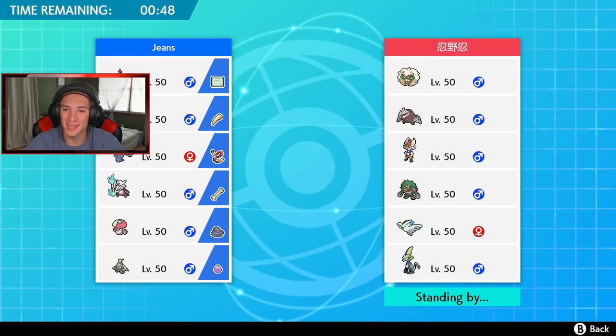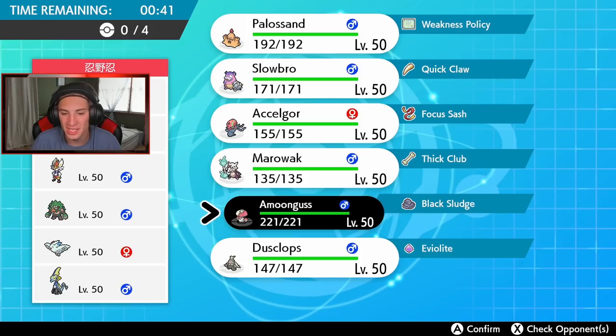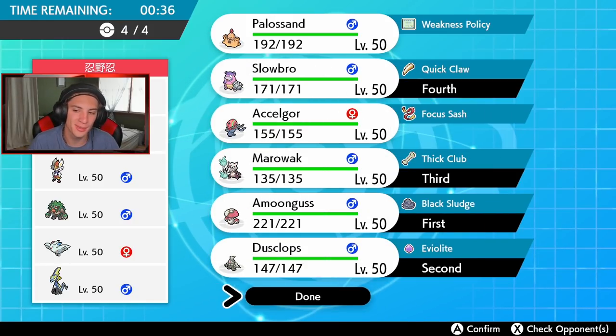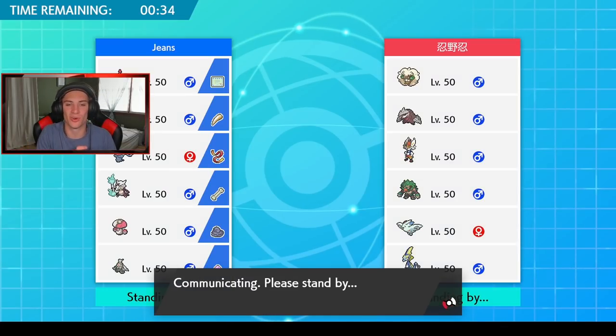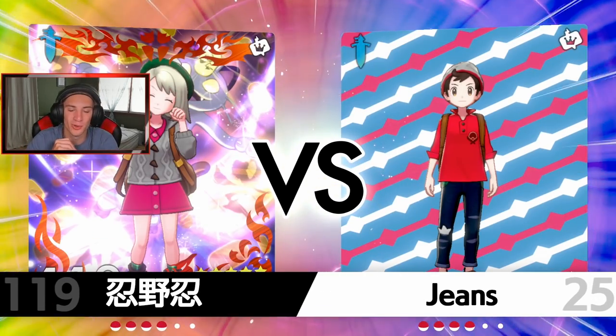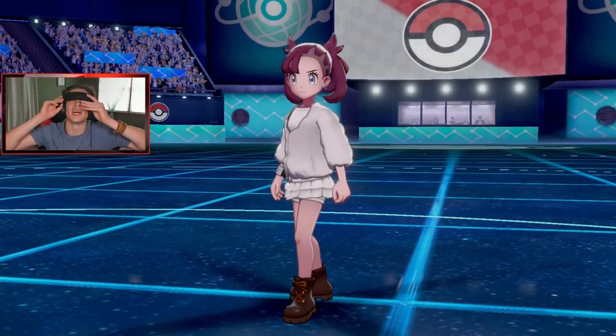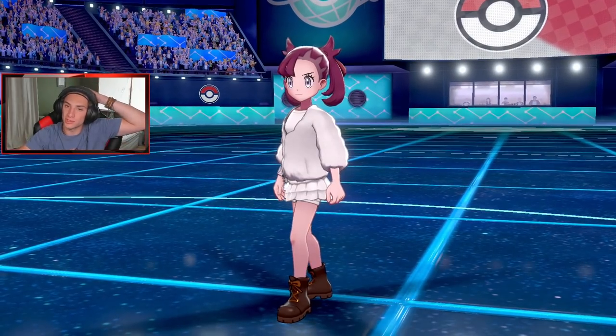Triple starter team for the second battle — this guy has Cinderace, Rillaboom, and Inteleon. This team looks a little crazy with Tailwind. I've got to get Trick Room set up, so I'm going Amoonguss and Dusclops to make sure I get that. Then I'm gonna go Marowak and Slowbro. We're 0-1, so I'm looking for a big fat win. That first battle was pretty cool — we got to show off Water Compaction and the Weakness Policy trigger at the same time. But I'd give Palossand a little more special attack EVs so it could hit harder.